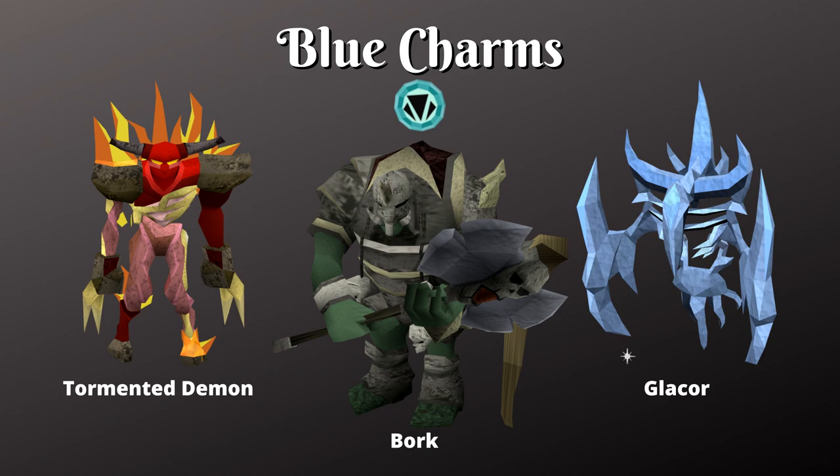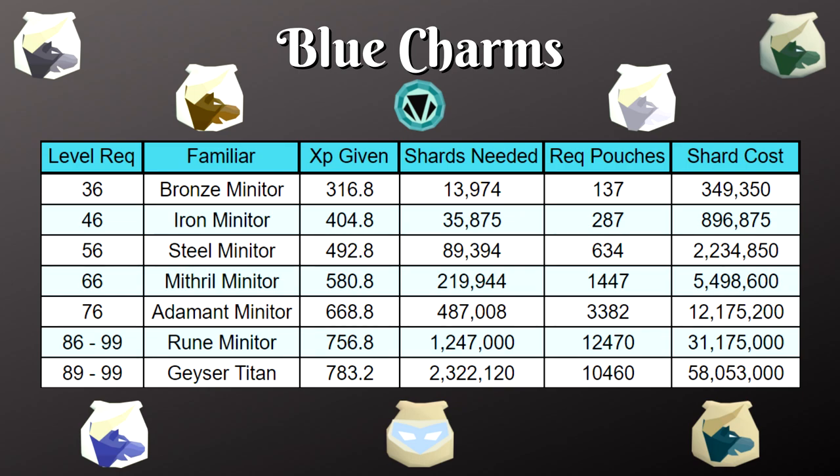Blue charms give the best summoning experience in the game but are difficult to get. The best sources are Bork, tormented demons, clay golems, exiled Kalphite guardians, or exiled Kalphite marauders. Personally I've done a lot of Elite Dungeons 3 farming — going up to the first boss then resetting — and gotten a lot of blue charms that way. With blue charms you'll mostly be making minotaurs; just make the highest level minotaur available at the time. When you reach level 89 you can make geyser titans, but the cost from 86 to 99 with rune minotaurs is only 31 mil versus 58 mil from 89 to 99 with geyser titans, so rune minotaurs are more cost-efficient.